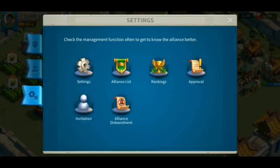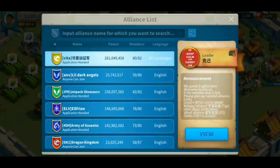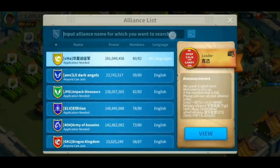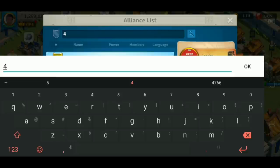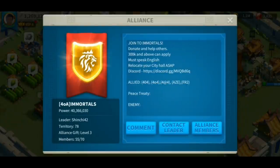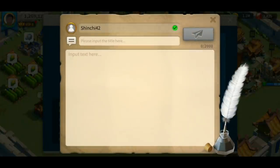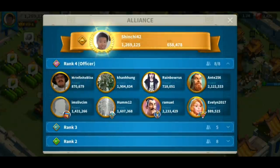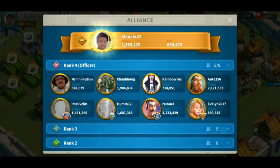If you want to look for different alliances, check out the alliance list. You can scroll up and down or use the search bar to find a specific alliance. For example, I'm going to search for my own alliance by typing 40A and hitting the magnifying glass. On this page, you can click the envelope to send a quick message to the alliance leader. Clicking view transfers you to that alliance's page. You can also contact the leader directly and navigate to the alliance members, where you can send them a message.